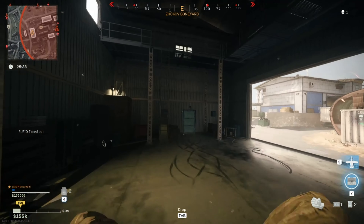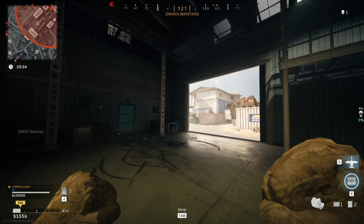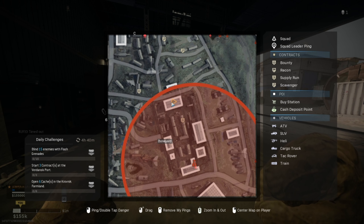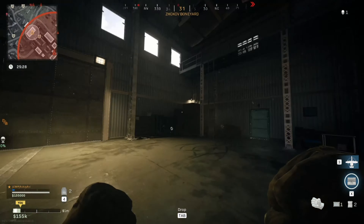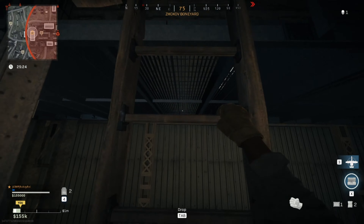G'day guys, Bubsy Boy here and today we're doing a brand new video on the Warzone 1984 map. We're in Boneyard, so you just have to head to this building right here. It is a pretty popular building in general. There's this ladder to the top ledge which a lot of people camp on.